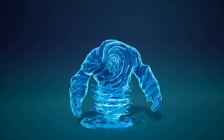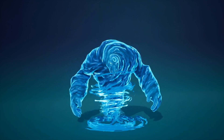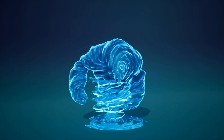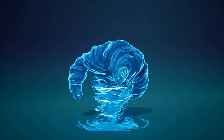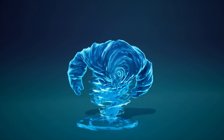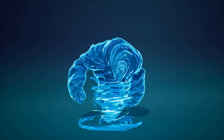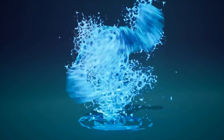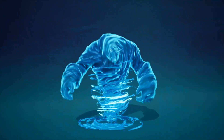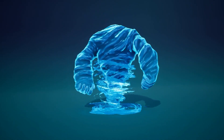Now it is the Water Elemental. This is rigged — not to the Epic Skeleton — and it is animated. There are nine animations: Enter, Idle, Walk, Run, Hand Attack Right, Hand Attack Left, Spell, Hit, and Death. All animations are in place. There is one character, 11 materials, and 8 textures with 4K resolution. This also has four LODs.